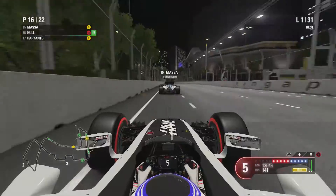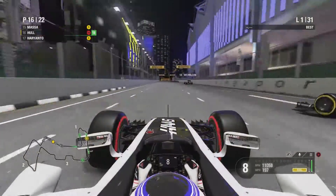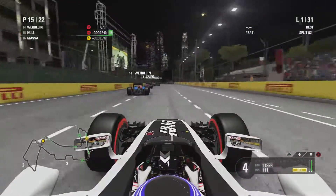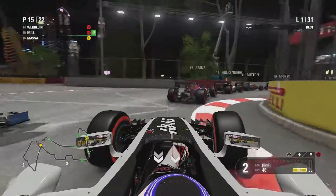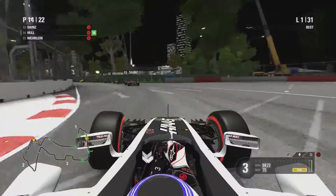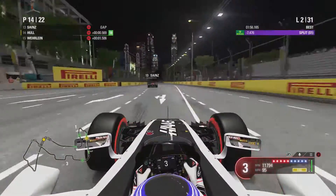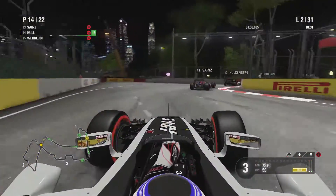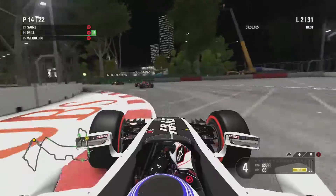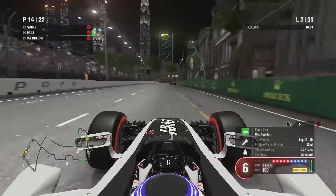We sit behind Massa in the slipstream on the opening lap. We pull out to the left past Massa, looking to get past Verlein — we bring it nice and controlled, tuck up behind Verlein, then make a big dive into the next right-hander. We squeeze Verlein out — maybe he wasn't expecting a move on the first lap, but everyone's jockeying for position. We're up into 14th, sitting behind the Toro Rosso of Carlos Sainz. In the second sector it's just so slow and bunched up.